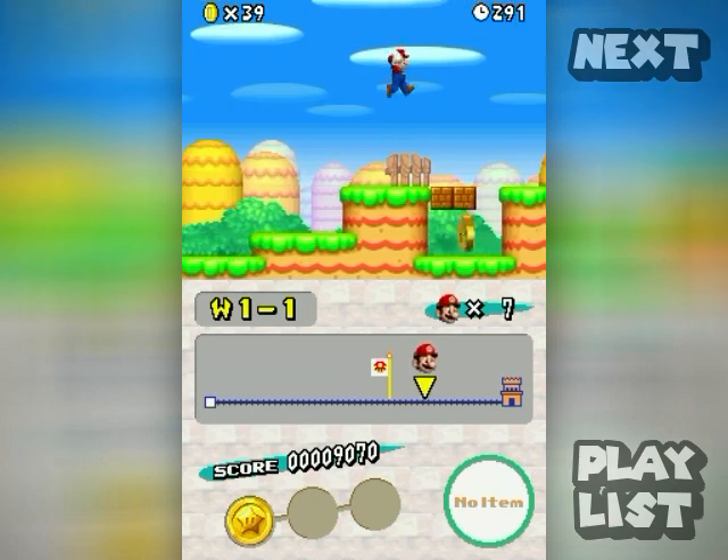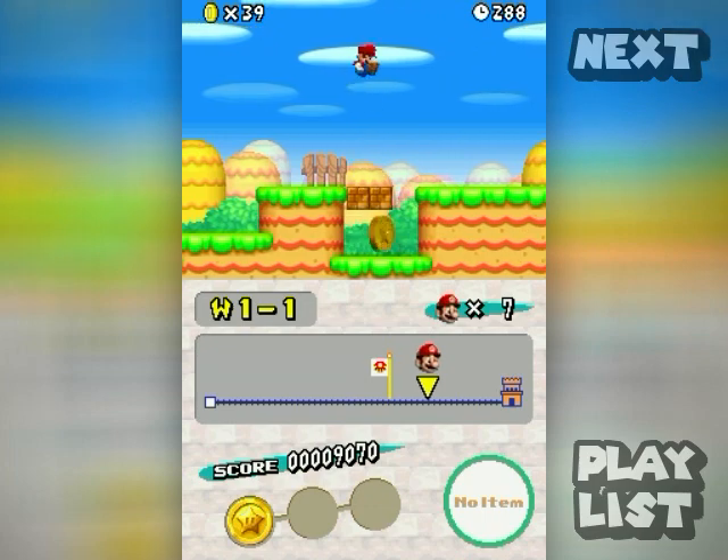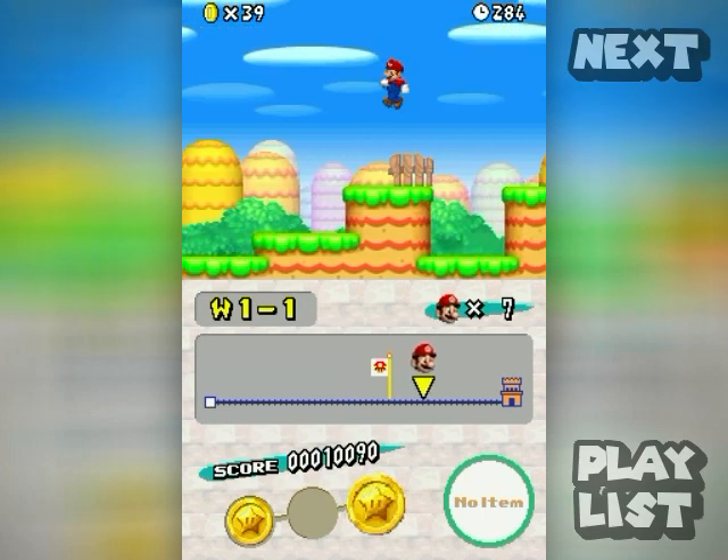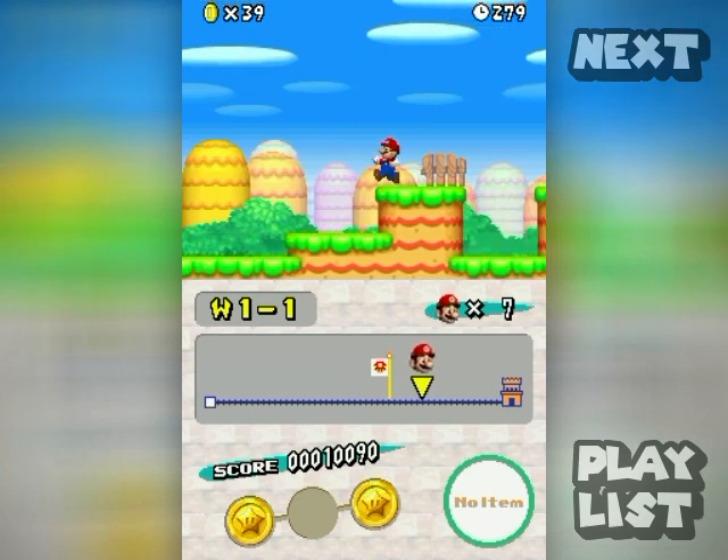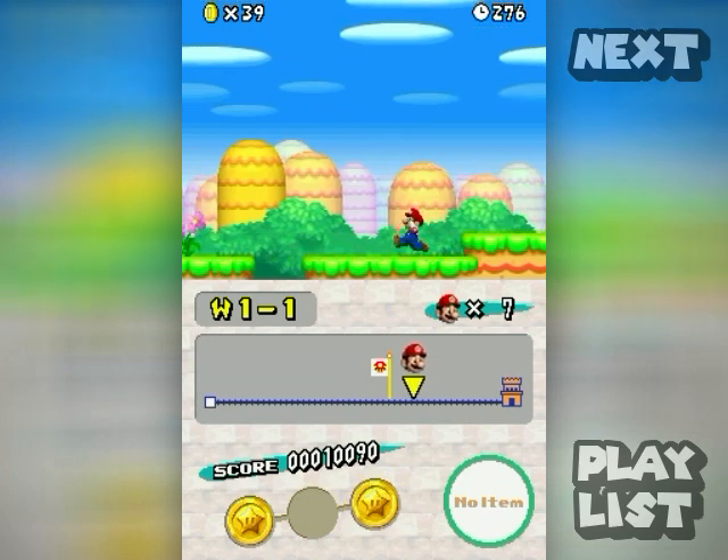When you have any sort of power-up you can ground pound through these blocks. Not all of them, because sometimes they turn into solid blocks. Oh no, we missed a coin — where is it?